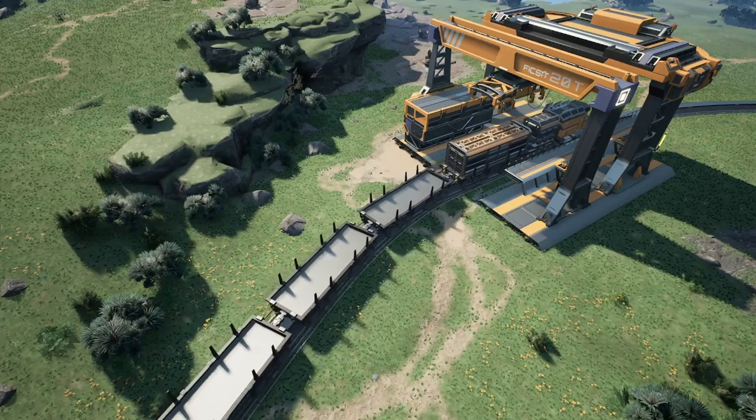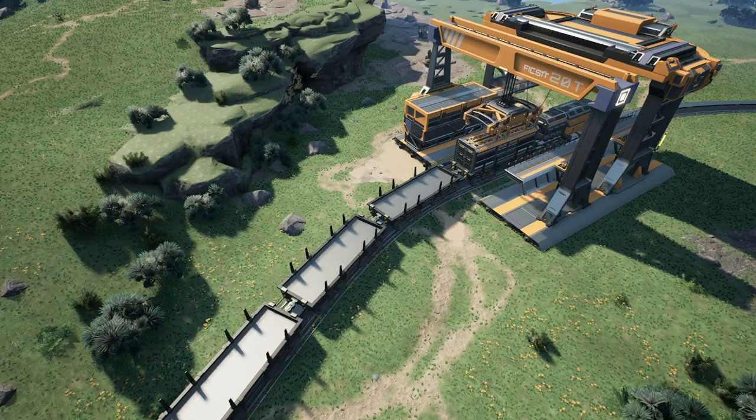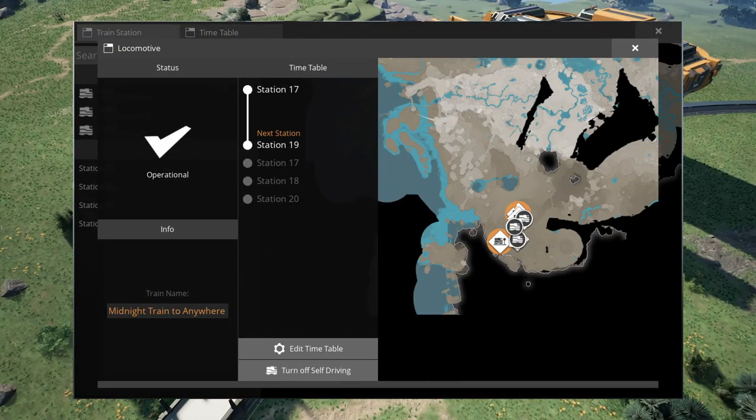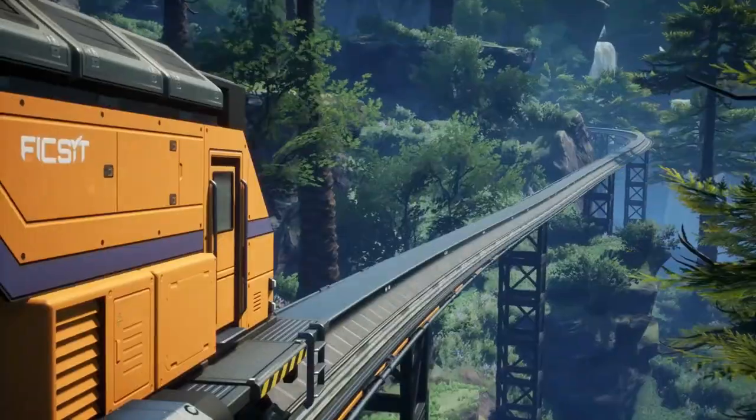Note that a bidirectional train can pull backwards out of a station. Trains run mostly on autopilot, which is guided by a timetable. Once a rail line with at least two stations has been built, you can enter a train to create a timetable, which will tell the train what stations to visit in what order and what cargo to load or unload at each stop. Once a train has completed a stop, it will move to the next station in its timetable. Trains automatically follow the shortest path to the next station.